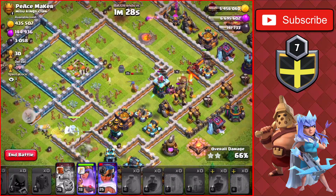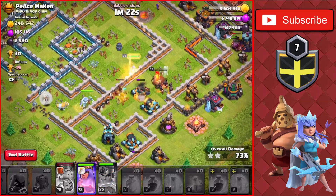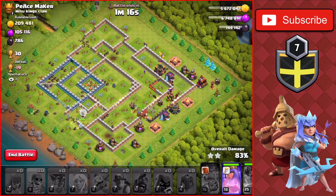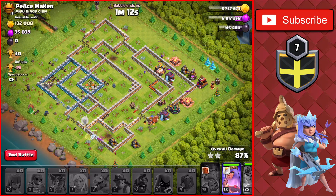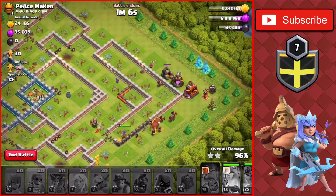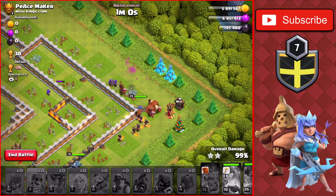The Royal Champ and the Queen still have their abilities, which is very good. We use the Royal Champ's ability as there are only four defenses left. With no more defenses on the base, we get the three-star on this Town Hall 14 for almost — over a million including the loot bonus. We use the Queen's ability at the bottom and take out the last buildings to confirm the three-star.